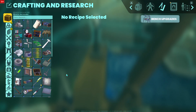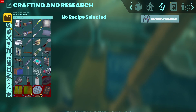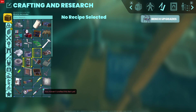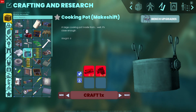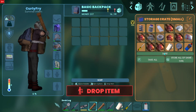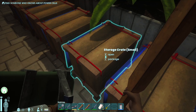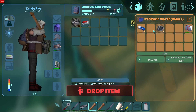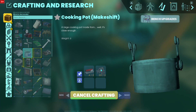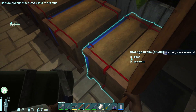We have the crafting bench and I have a bunch of recipes - there's some new stuff. I don't think there's anything super interesting to show that's new. Oh, you know what? I should make this - metal and staplers I think. Do I have any staplers? I might have used them all... nope, I do have some. We'll make a cooking pot. Beautiful.